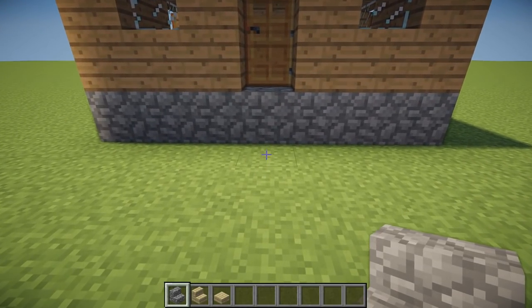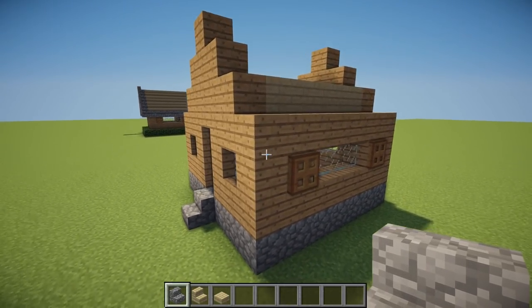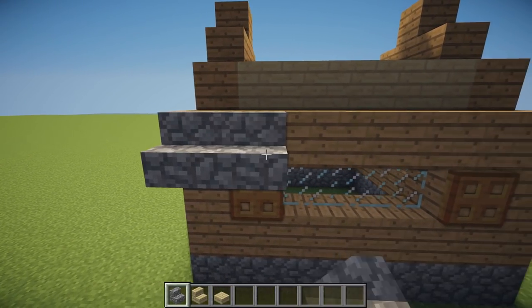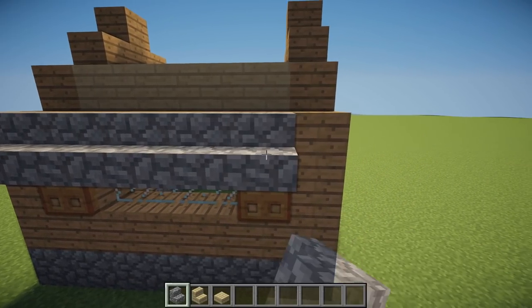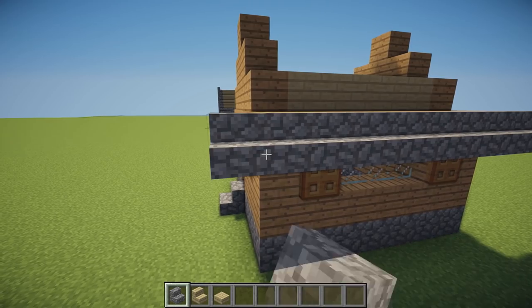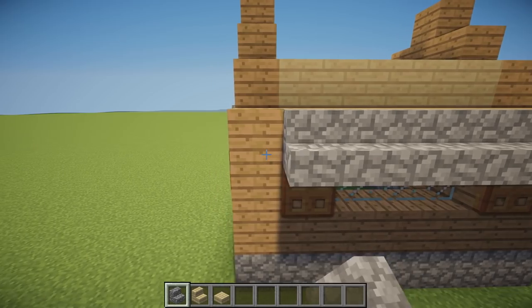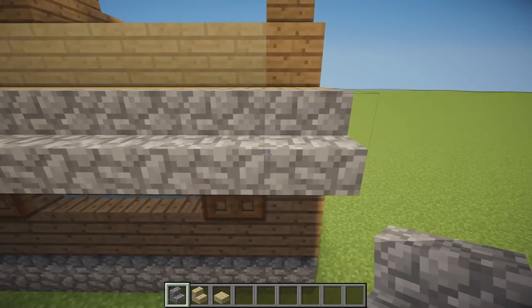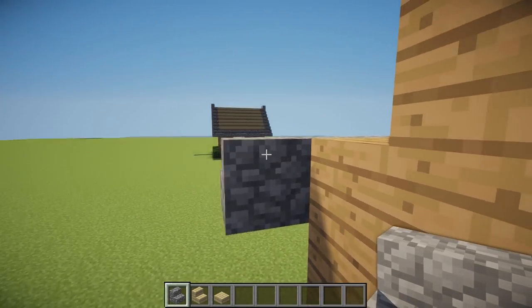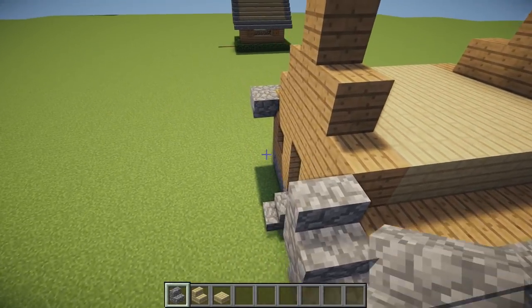Now we can place a cobblestone stair in front of the door and start on our roof, placing cobblestone stairs along the entire side of the top block, with one either side sticking out, making them 9 blocks in total. We can then place upside down stairs and normal stairs until we reach the top point of our roof.